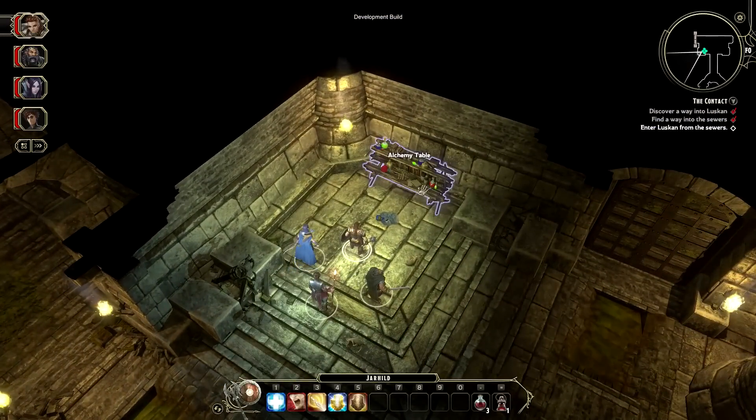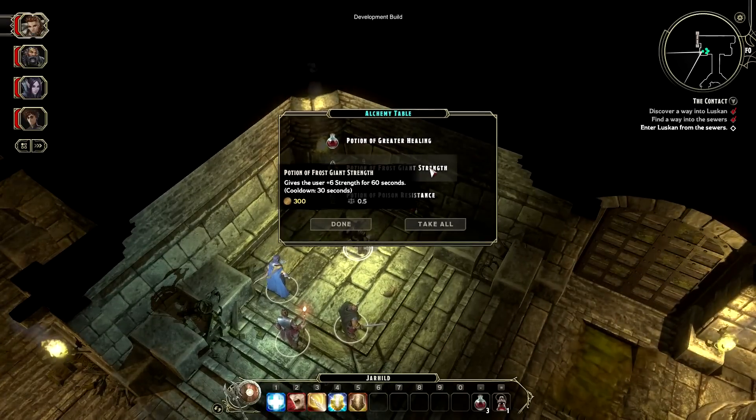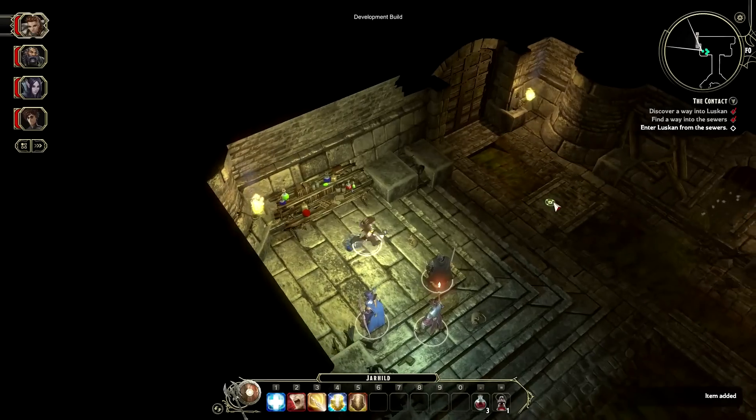As Tim searches for a way into Luskan, he finds this alchemy table. He can search it, possibly finding more loot, or even another quest — all rewards for exploring with his party.